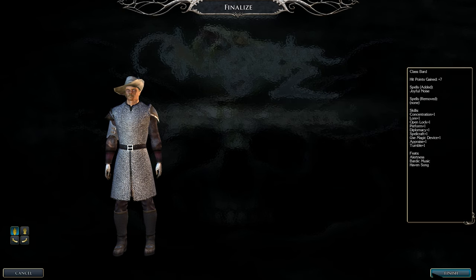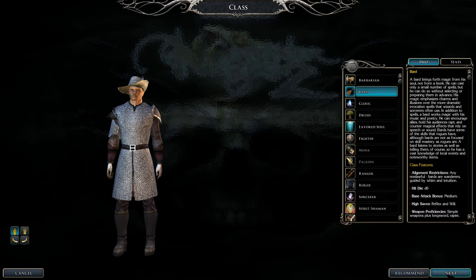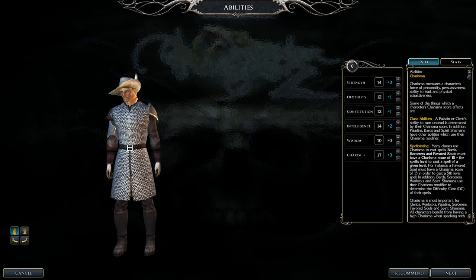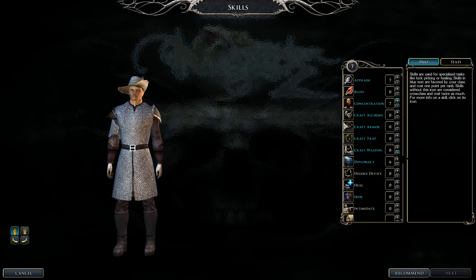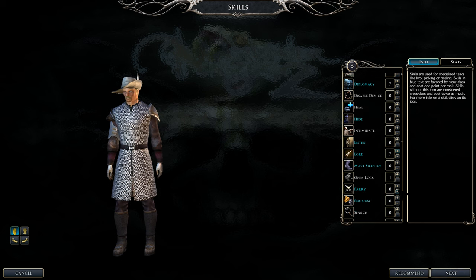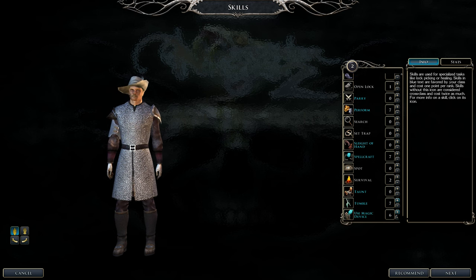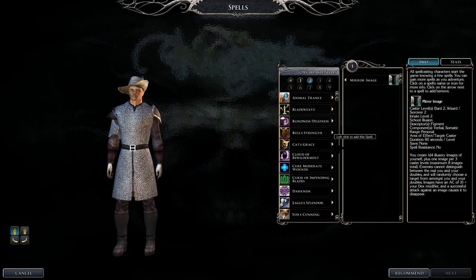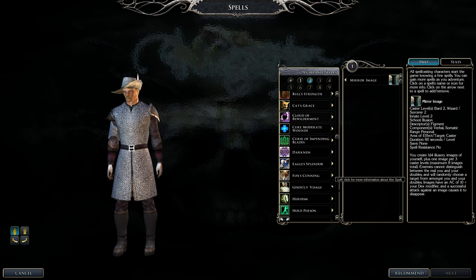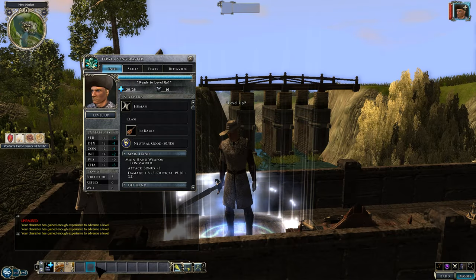Every four levels, put all ability points into Charisma — we're going to max it to 24. For skills, keep pushing Diplomacy, Lore, Perform, Spellcraft, Use Magical Device, and Tumble. We're almost at 10 in Tumble and Spellcraft, which is good. For level-two spells, I'm grabbing Mirror Image and Ghostly Facade first — especially Mirror Image, pop that on yourself and those 3+ images will protect you quite a bit.